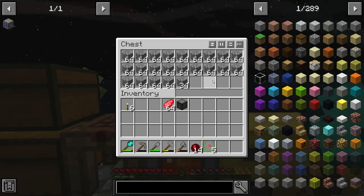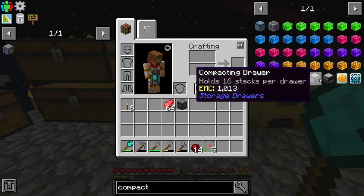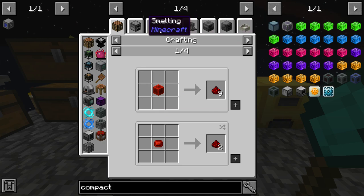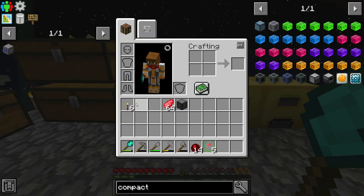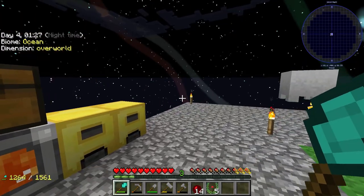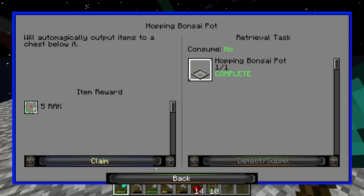That requires redstone, which we don't have yet. If we look for the sieve — dust on that gives us a 12.5% chance to get some redstone. Should we go ahead and make this? I'll hold off on making that for now — I might do that off camera or at the beginning of next episode. Meanwhile, I want to go ahead and claim the reward for that.